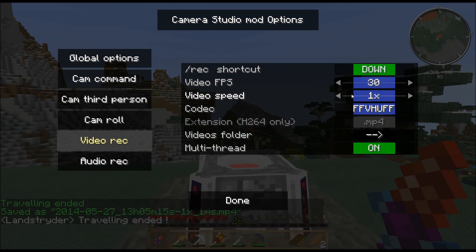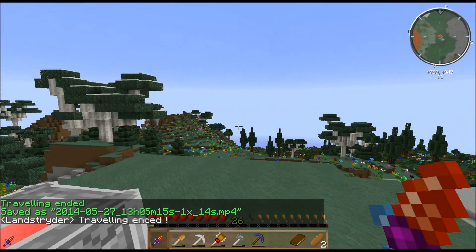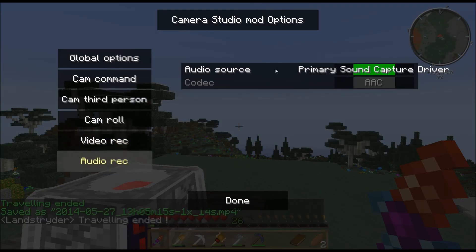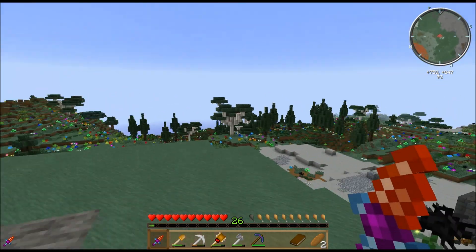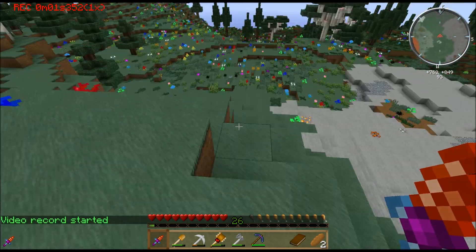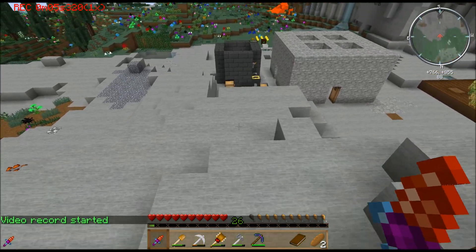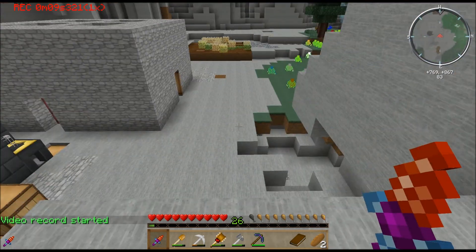You can also change your video speed here in your recording. Now this is the other record shortcut, and if you set up your audio record and your video record, you can actually pretty much eliminate your need for Fraps. And I am going to record a short video here. Video record started. So now I'm actually recording two different sets of video — one from Fraps and one from the Camera Studio mod.